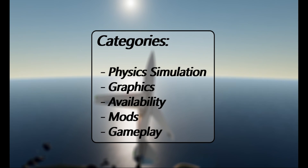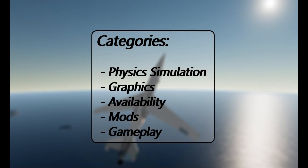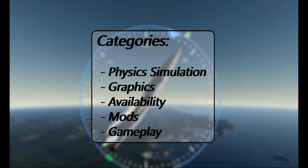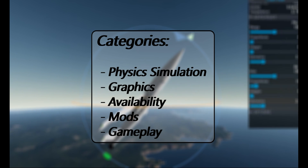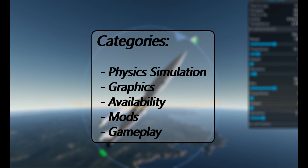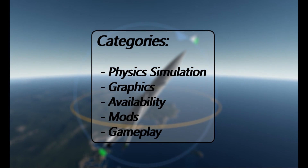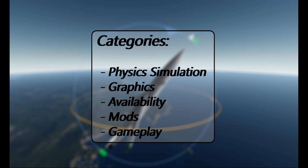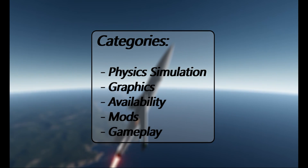I'm going to be breaking down these games based on a few categories. Physics simulation will look at the accuracy of physics modeling — orbital mechanics, atmosphere drag and lift, and heat transfer during re-entry. Graphics will compare how pretty the games are at maximum settings and their frame rates. Availability will compare cost and platforms. Mods will look at the modding community and available content. Gameplay will cover progression, mechanics, and what makes each game unique.